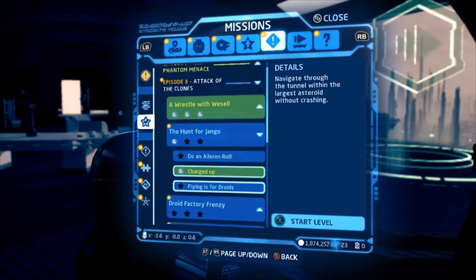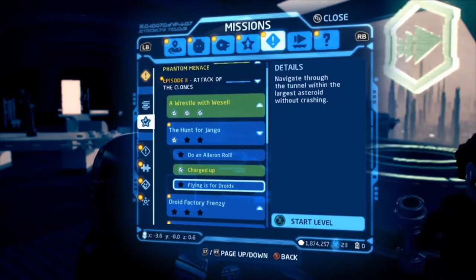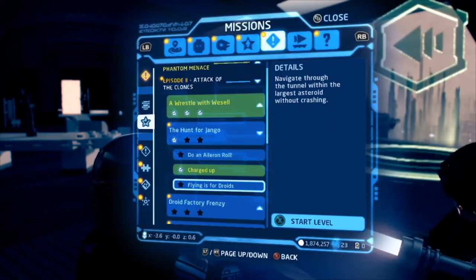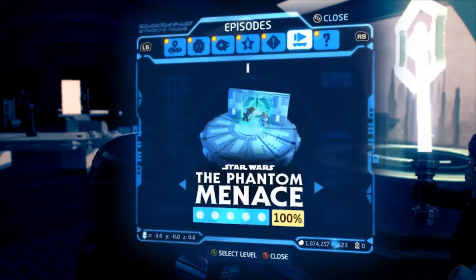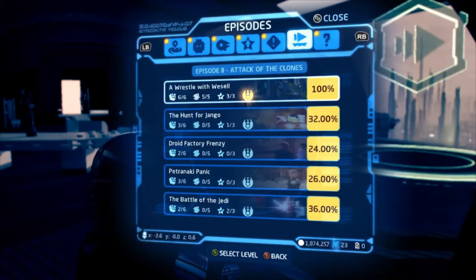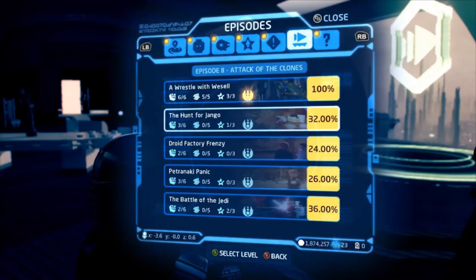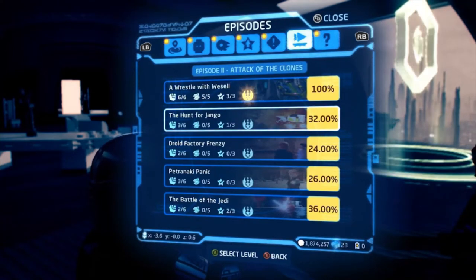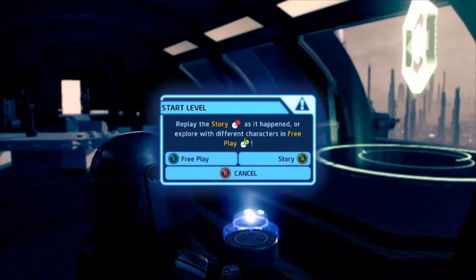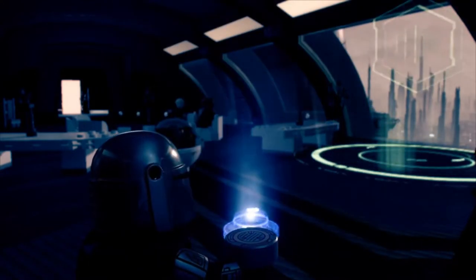I'm going to say right now so I don't forget later — if you want to use it, there are quick links in the description box below that you can use to skip ahead to the first, second, or third challenge, or any of the five minikits that we will be collecting today. So without further ado, let's get started with The Hunt for Jango. We have five minikits, three challenges, and True Jedi. Let's get to it.